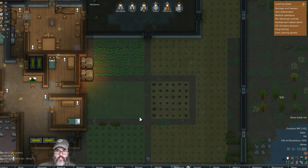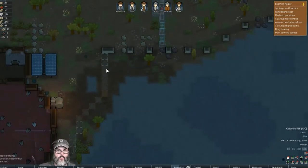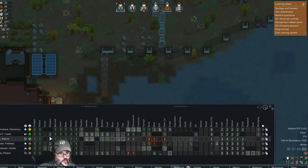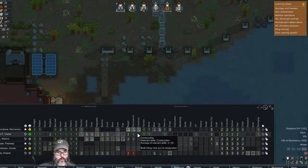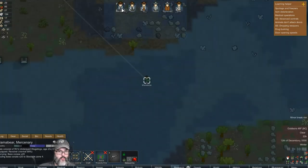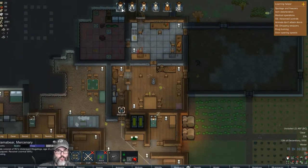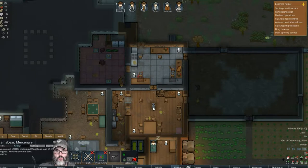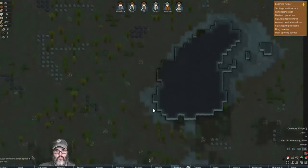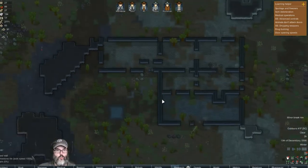We've got that corner done. I'm going to put haul on two because you need to be constructing. You're going to rest now — that's fine. We got our steel sculpture in there. Let's see if there's anything else down there — that's steel walls. The bulk goods trader is here.